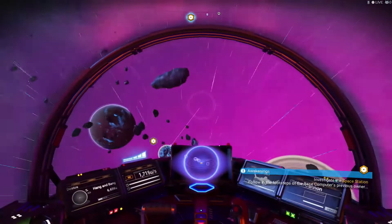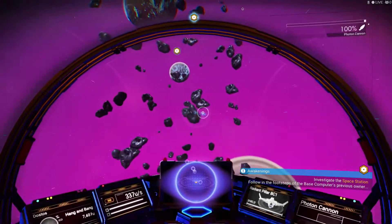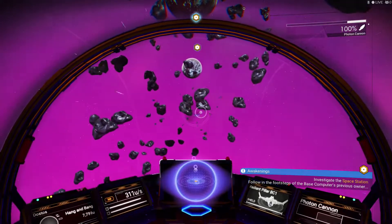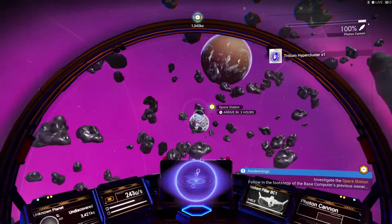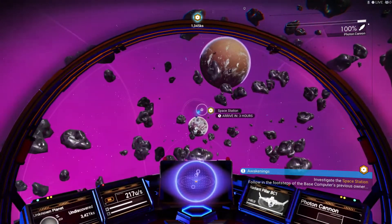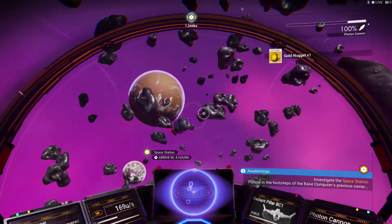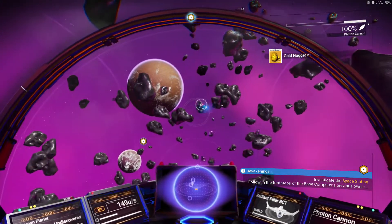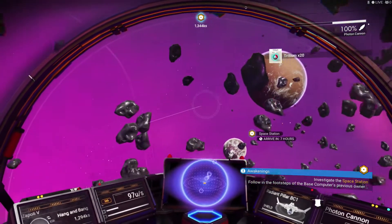So we're going to the space station. Let's say you're out here in the asteroids and you're like, I need fuel — start blasting away some asteroids. And you get these things. See that tritium hypercluster? They're like gems and you can crack them. Look, I got a gold nugget! These are new things they just added — gold nuggets, tritium things. Those are the only two I saw out here.